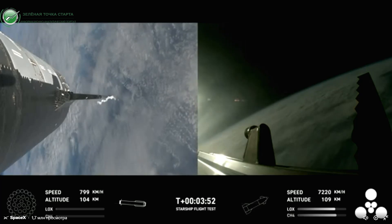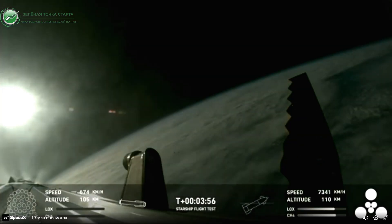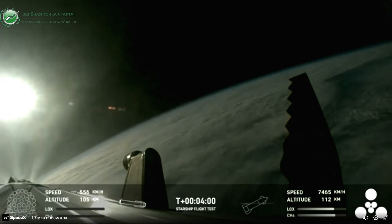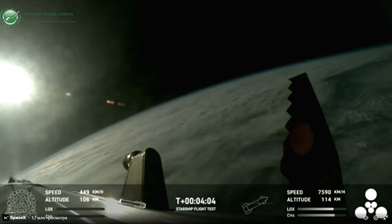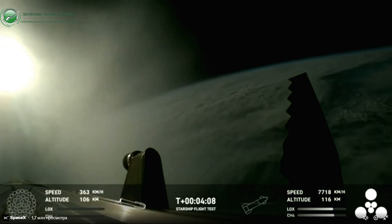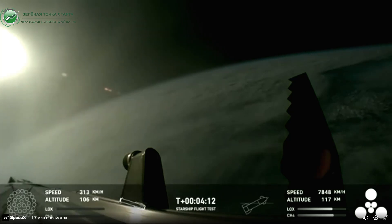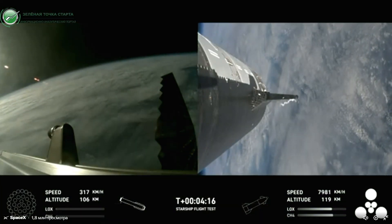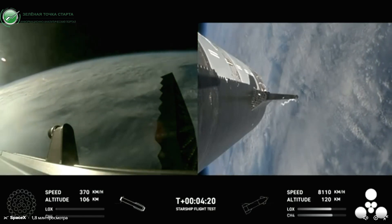We're only using the super heavy booster's 13 center engines from here on out. Whenever they relight, you'll be able to see that in the left bottom corner. Those are the ones that can gimbal — they move and change direction in order to change the thrust to steer the first stage back to Earth. Wow, these are just incredible views coming to us.